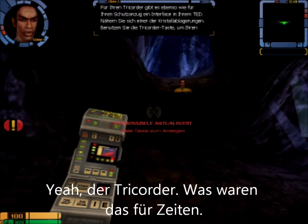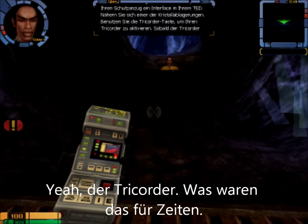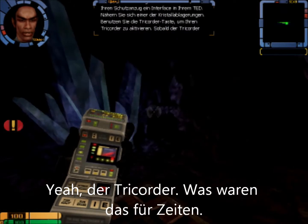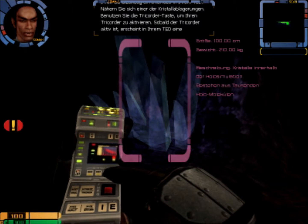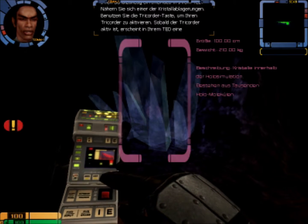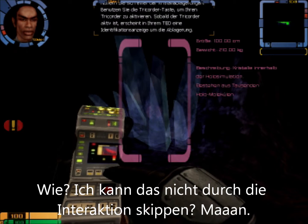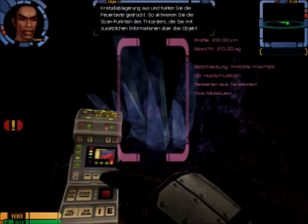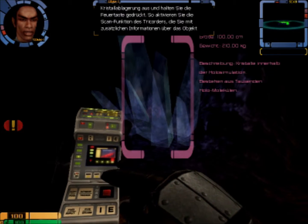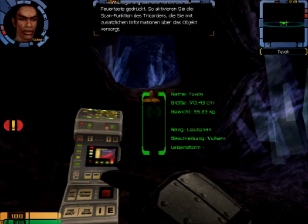Für Ihren Tricorder gibt es ebenso wie für Ihren Schutzanzug ein Interface in Ihrem HUD. Nähern Sie sich einer der Kristallablagerungen. Benutzen Sie die Tricorder-Taste, um Ihren Tricorder zu aktivieren. Sobald der Tricorder aktiv ist, erscheint in Ihrem HUD eine Identifikationsanzeige um die Ablagerung. Richten Sie Ihren Tricorder nun auf die Kristallablagerung aus und halten Sie die Feuertaste gedrückt. So aktivieren Sie die Scan-Funktion des Tricorders, die Sie mit zusätzlichen Informationen über das Objekt versorgt.